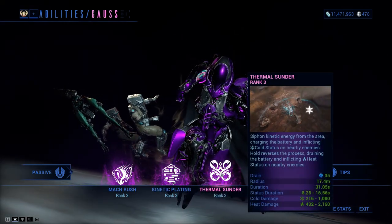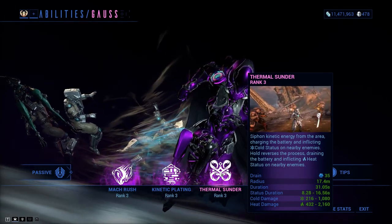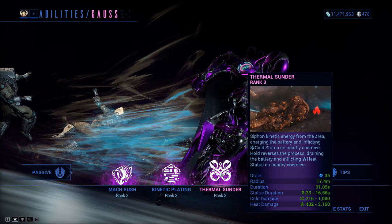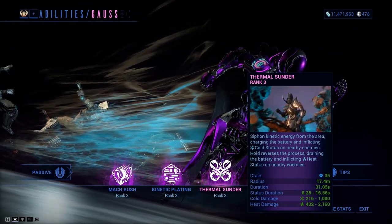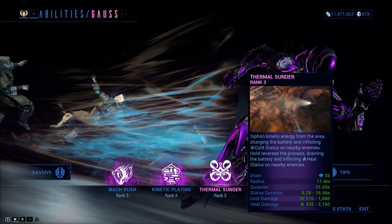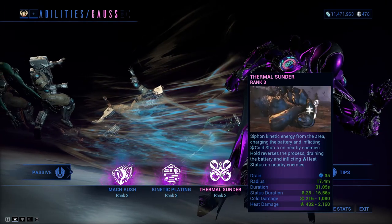We have Thermal Sunder, which is his third ability. Pressing it will do a cold proc in a certain area, and it drains your battery. Holding it will generate a heat proc, which reduces enemy armor — very, very good. Combining the two will give you blast damage.